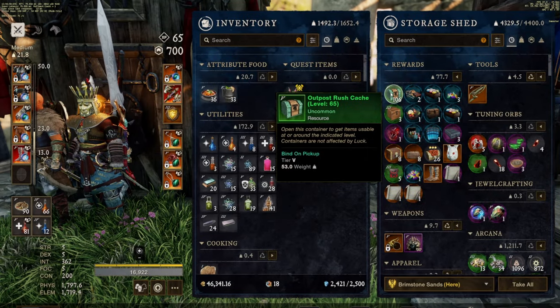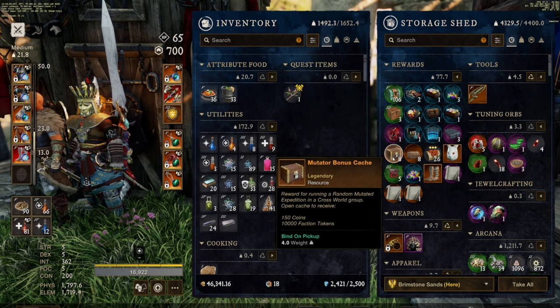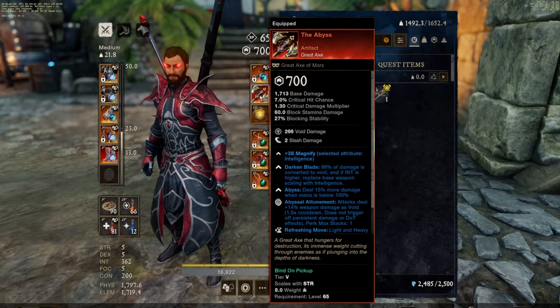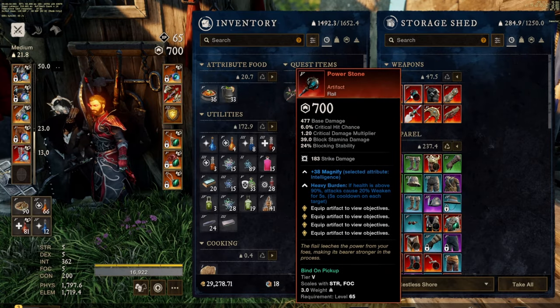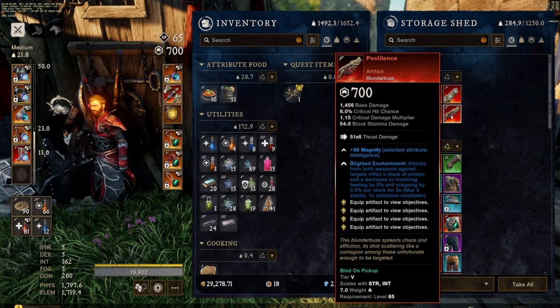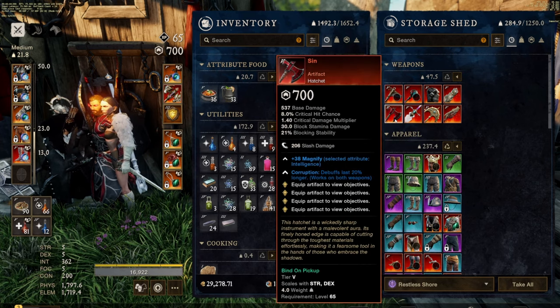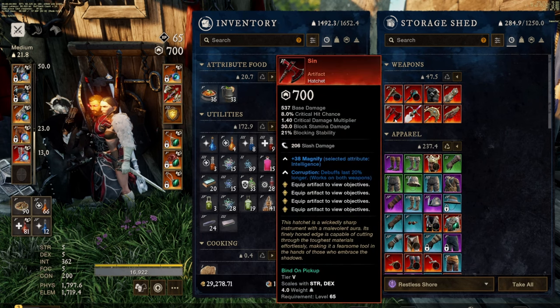Another thing players can do is prepare for the next season. Currently at the time of recording we are on Season 6, so you can just start preparing for Season 7. Another thing players can do is go around and get every single artifact. There are new very powerful items in the game called artifacts. These artifacts can completely change how a class works — for example, one artifact allows using a greataxe with a fire staff build, which was completely unheard of before. So just go around and get every single artifact that you possibly can.